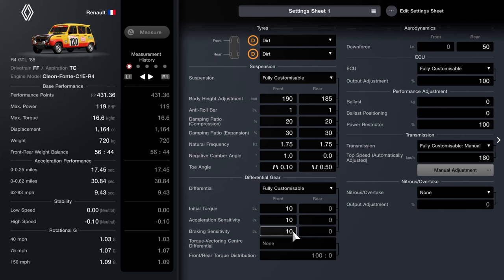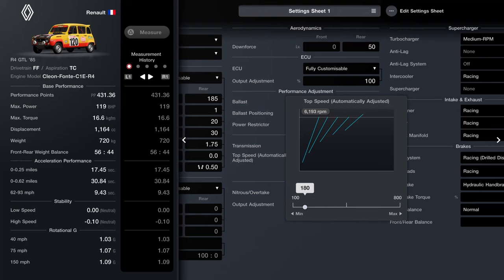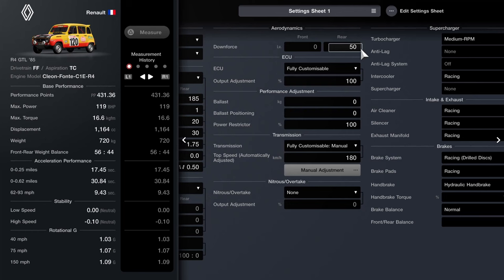It's very small and very light, so it's not exactly difficult to drive. As far as the transmission, it does have a lot more horsepower, but it's still a mid-RPM turbo so you don't want the gears to be too long, and it's not a top-speed demon anyway. I've just got 180km/h, which is about 120mph or less. The restriction and ballast are untouched, and downforce is set as low as possible.